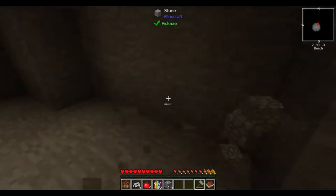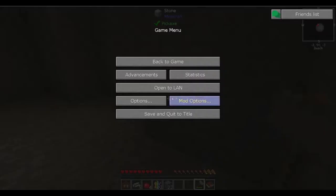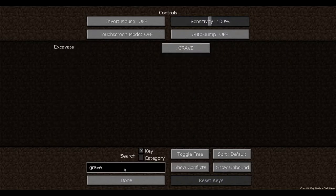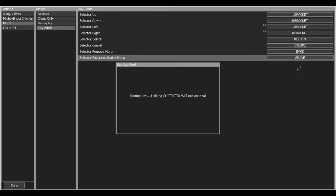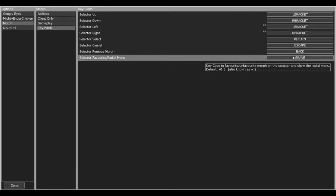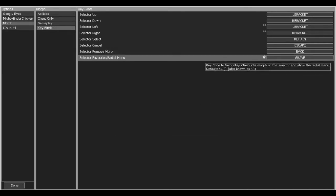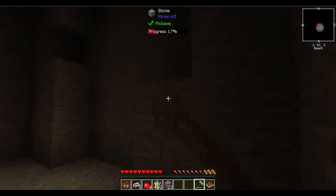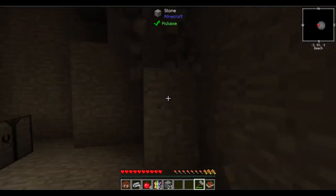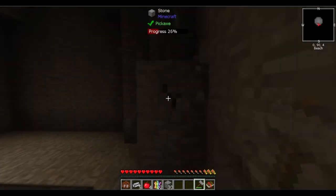There is also Vein Miner in this pack like most others, however you can't vein mine stone. The default key is Grave, but holding Grave brings up something else, so I need to change it. Going into keybinds and changing it to Control+Grave — yep, that works. The default key is Grave to vein mine, but they've disabled vein mining stone for quite obvious reasons. We're at Y level 90.